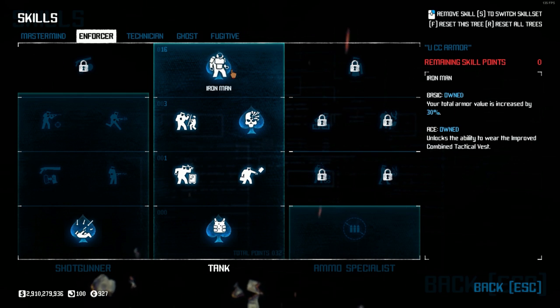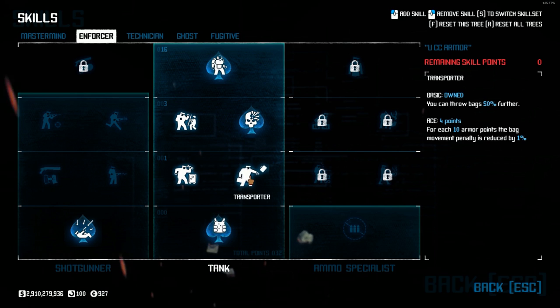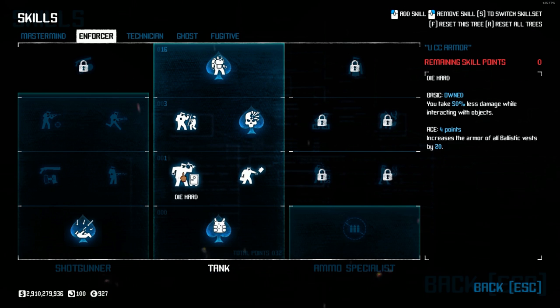Iron Man Ace to lock ICTV armor as well as increase our total armor value by 30%. To get up to those skills, I have also got the Ace version of Resilience as well as Transporter and Die Hard Basic. While Die Hard in particular is very handy for this build, these three skills will help out in any setup you have, dodge or armor.